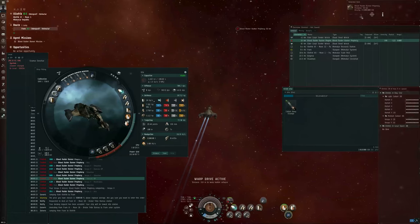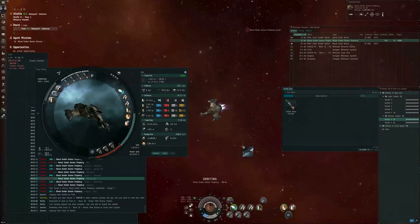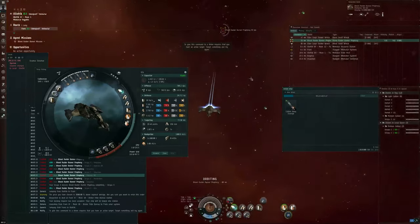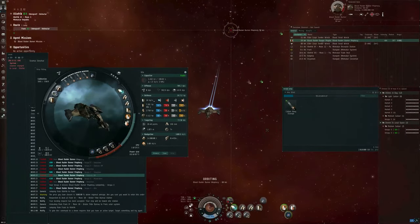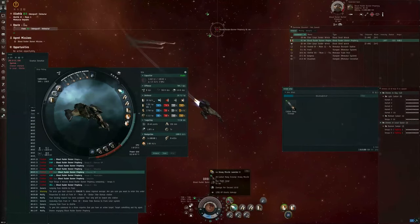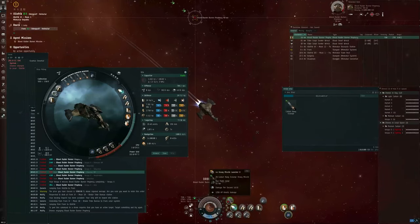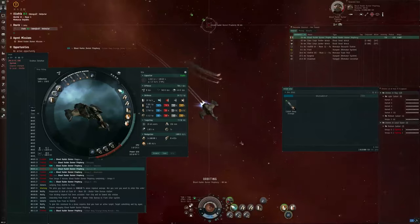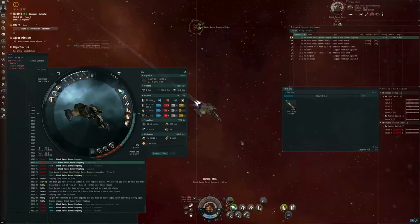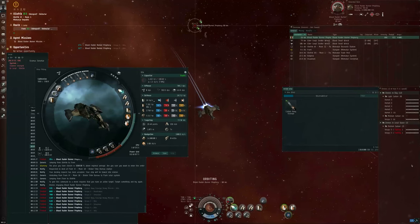Let me try this again, and I will have my Gila orbit. To give this command to a drone requires that you have an active target — might help if I target lock things. So I'm using Caldari Navy Scourge heavy missiles, because this Prophecy rat is actually weakest to kinetic explosive, based on some earlier missile testing that I did. I'm using Vespas and Scourge.